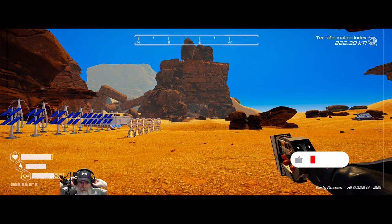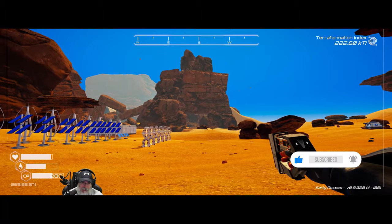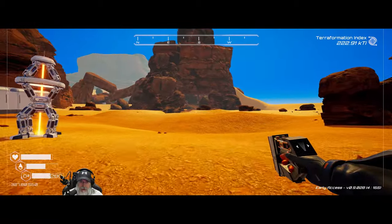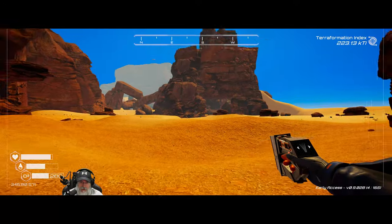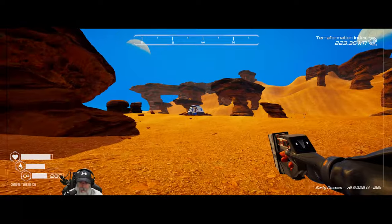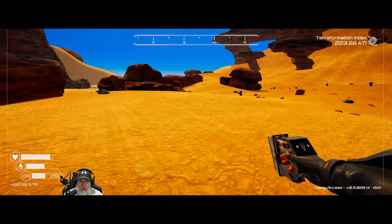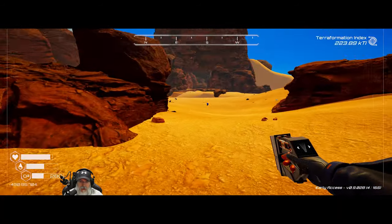So I looked up on the wiki, but I was really careful to try not to read too much information. From what I understand, this mountain here is where the waterfall is going to occur. And it looked to me from the screenshot that this whole area here, possibly even up to and including the pod, is going to be underwater when it's all said and done. So what that means is I don't really want an underwater base.